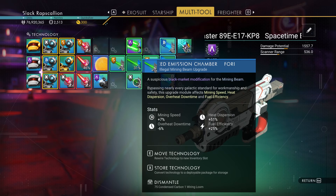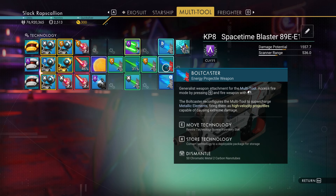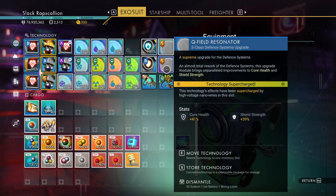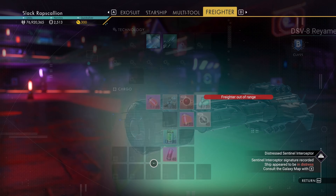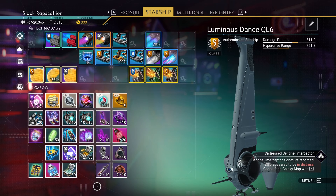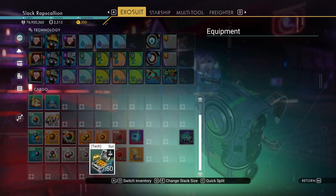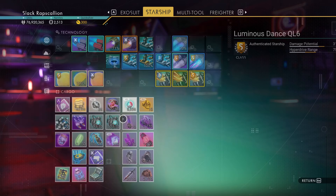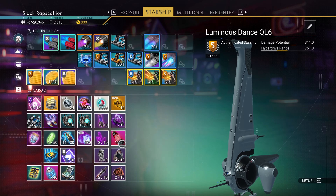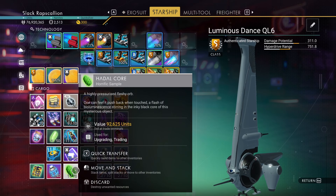Is this just going in my inventory? Suspicious bolt caster module. We do have a bolt caster, don't we? An advanced mission illegal mining beam upgrade - what's illegal about it? I don't know, it doesn't seem that incredible. Did it just lose a bunch of them because there was no room? They're not here...